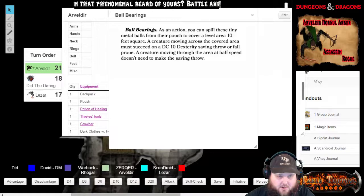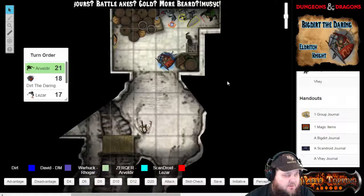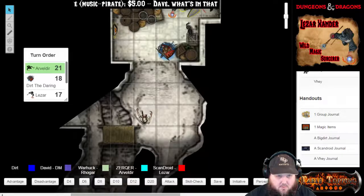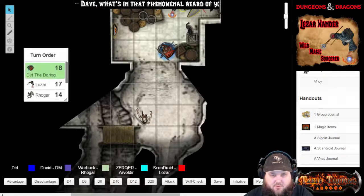Alright, so there you go — the ball bearings are on the ground. 10 by 10 foot square. There you go. Alright, so you've run and used your movement. That's it for Arvaldeer.